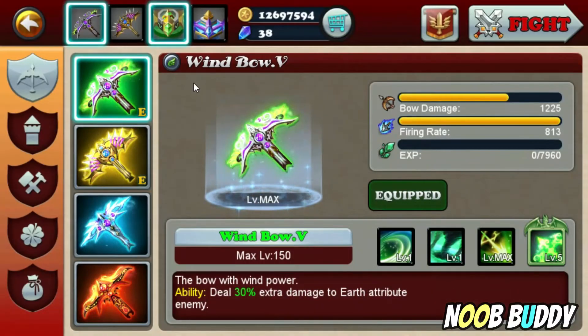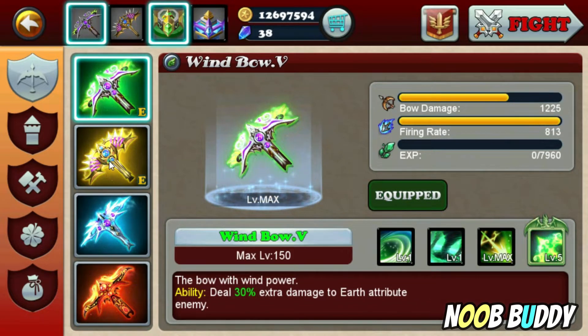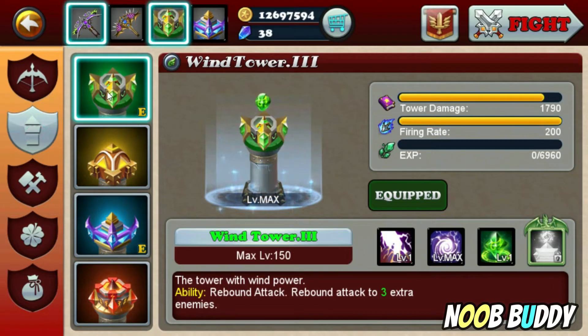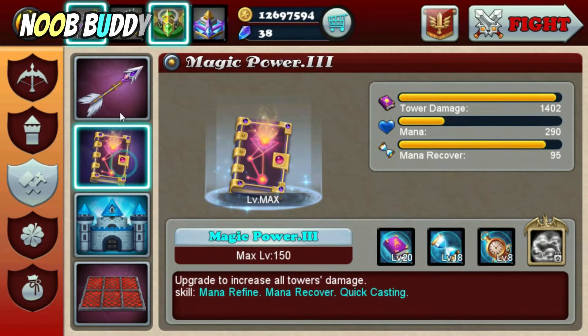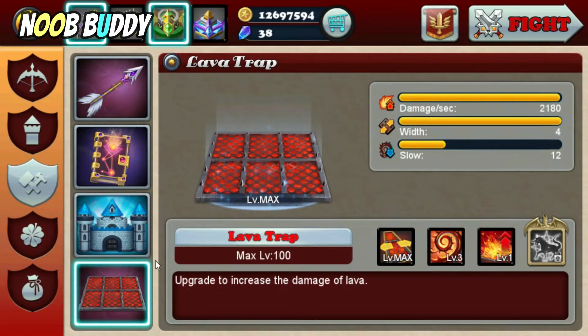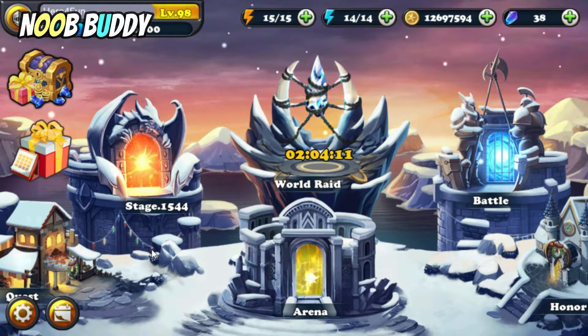This game is a shooter-like tower defense game, but you will have four different bows: wind bow, earth bow, water bow, and fire bow. Since I'm level 98 already, I've already maxed every bow. You will also have assistant towers which are wind tower, earth tower, water tower, and fire tower. This section is for upgrading magic for your arrow, defense city walls, and lava trap.